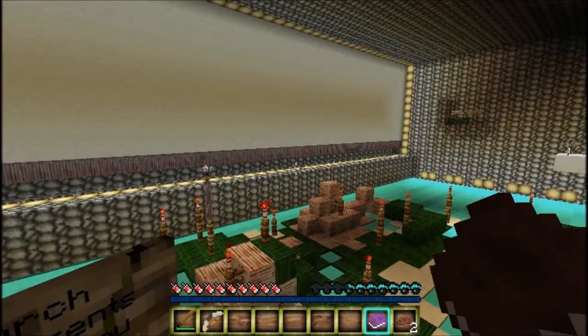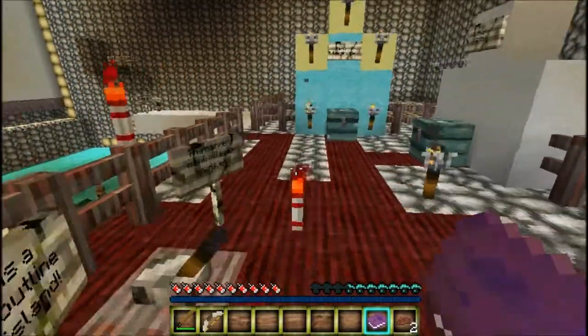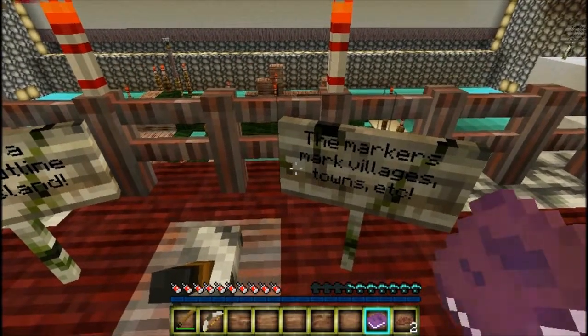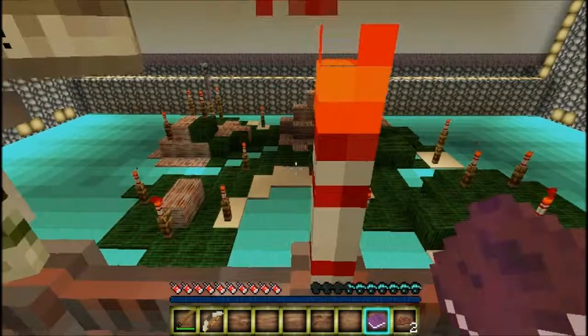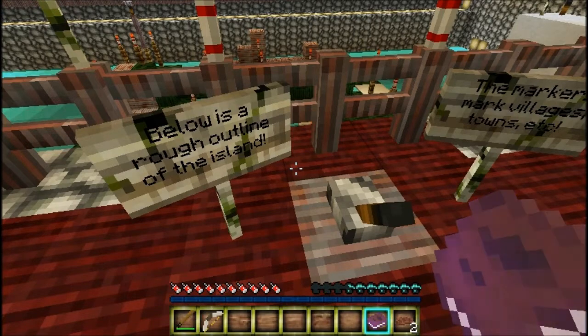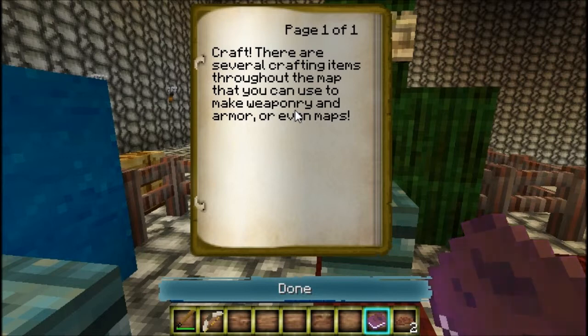That's quite hard to read for me, to be fair, because it's in the dark and the writing's black. My eyes are really bad. Markers, villages, towns - the red torches. There are survival crafting items throughout the map you can use to make weaponry and armor.